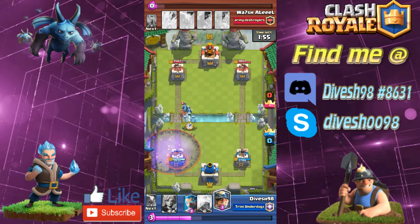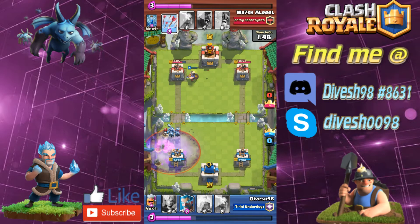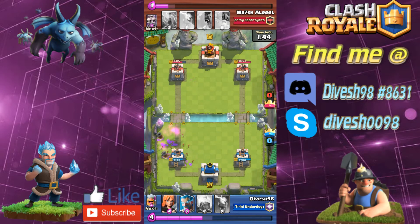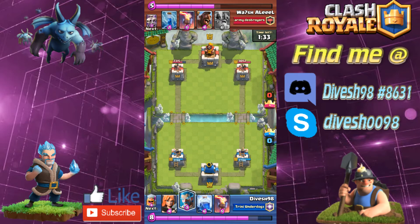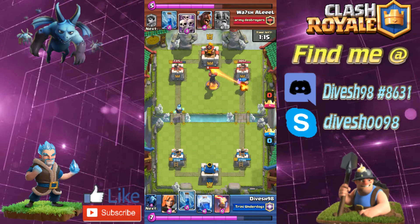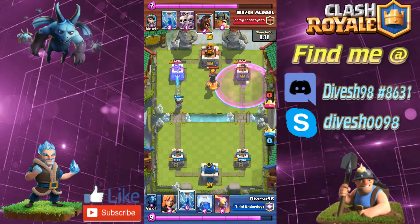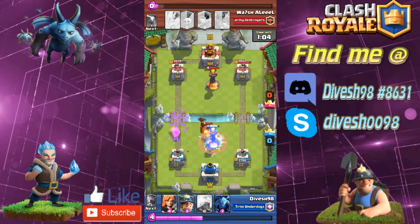I drop the minions for the princess but he drops his graveyard at the same time. Thankfully some skeletons spawned close enough to the minions so they turned around and helped out. It really helped that he was low on elixir so he couldn't use arrows on prediction — that was super scary and I was not prepared for the graveyard. The valkyrie is a great graveyard counter because she just spins and dices up all those skeletons as they spawn. The minions in the deck also really help against graveyard.